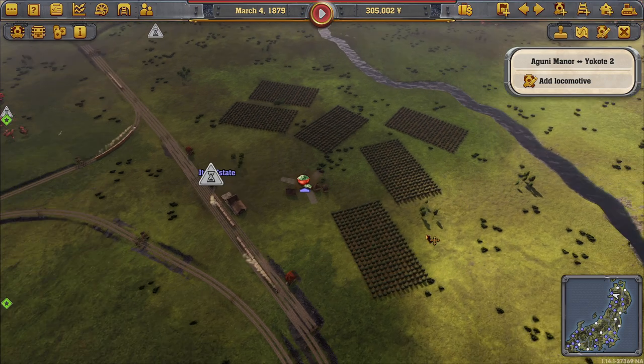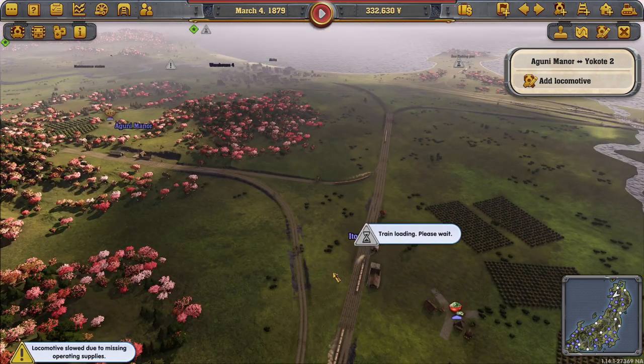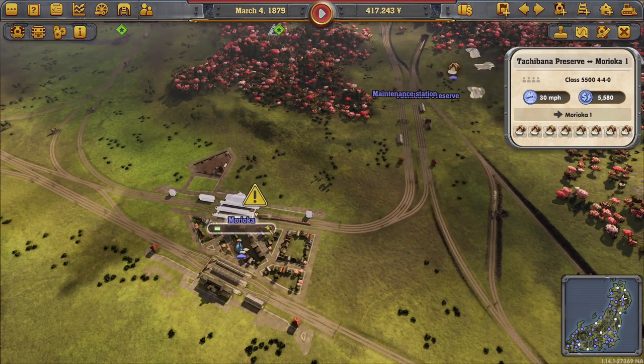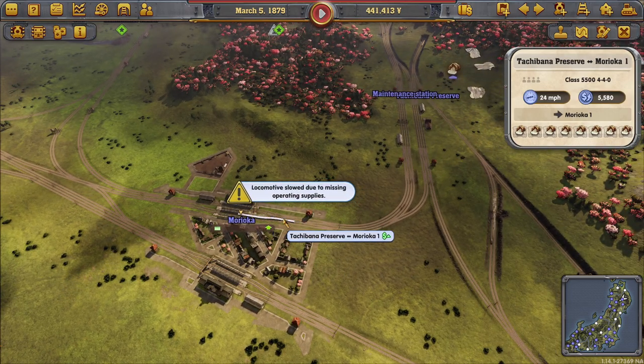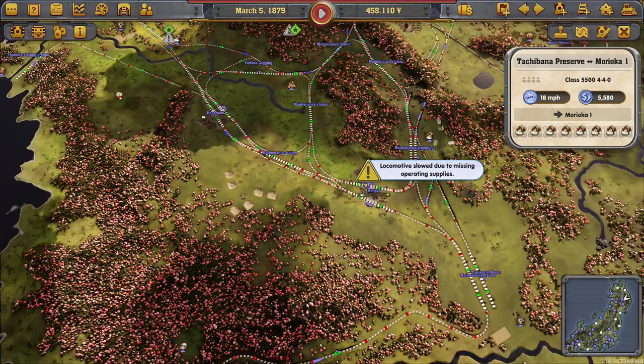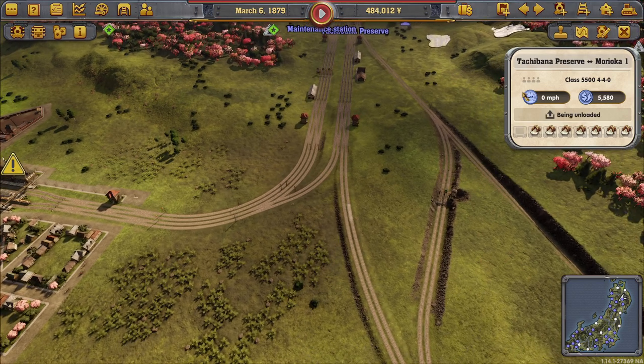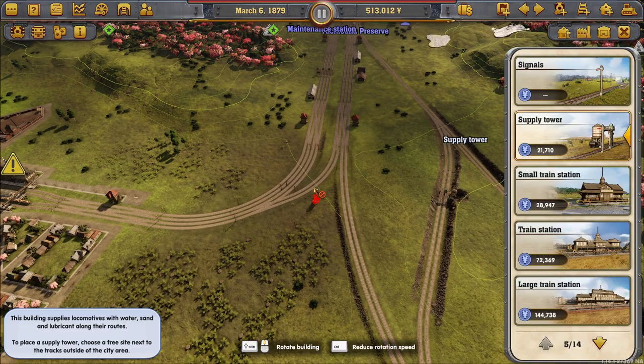What do you call a tea plantation? Would it be a plantation? We've got a locomotive slowed. There's no supply tower at all on here — can we squeeze one in? I know your back end might hang over, but that's better than nothing at all.